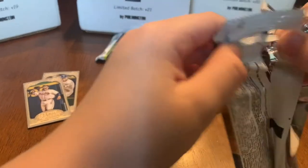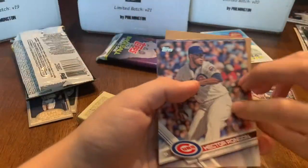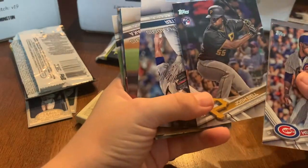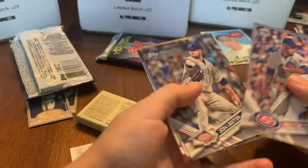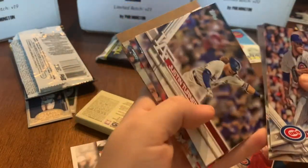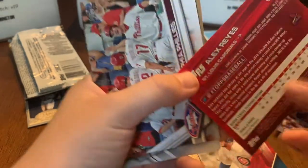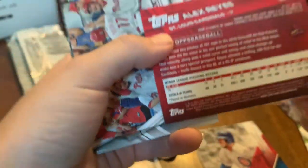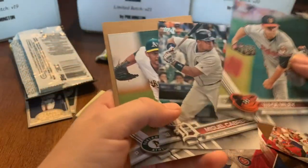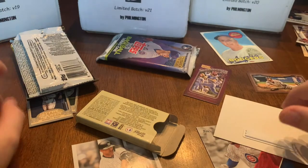Last pack for Nolan: 2017 Series 1. The big rookies are Aaron Judge and Alex Bregman, also Hector Rondon. Cards pulled: Marcus Semien, Josh Bregman — a pretty good rookie — John Lester, Masahiro Tanaka, Justin Turner — looked like a short print but it isn't — Alex Reyes, a pretty good rookie, Wade Miley, Miguel Cabrera, and Shane Naughton.